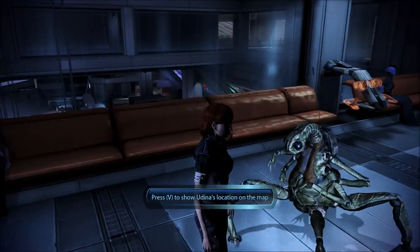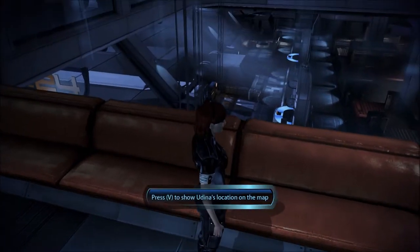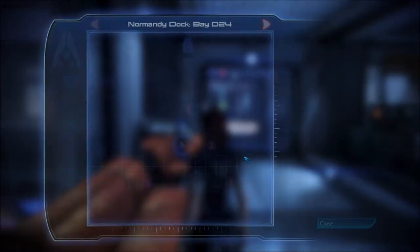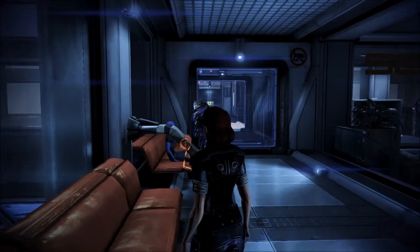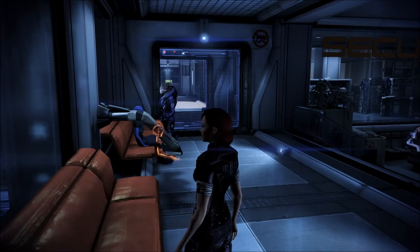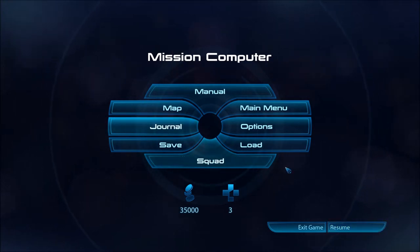We're back, it's the RPG Check. We're going to explore the Citadel — maximum awesomeness. We know where Odina is. I press V and it doesn't show, so this acts as our map. I wasn't sure if it was part of the map.